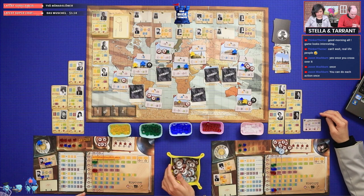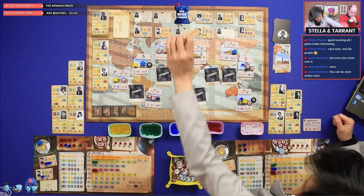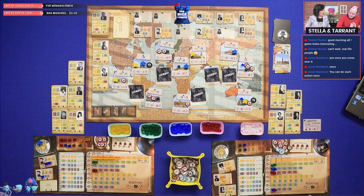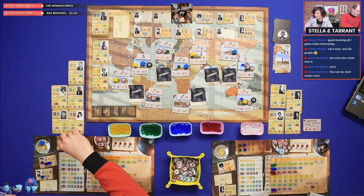Stella desperately needs a handler, so she takes one costing one influence. She checks: with two blue and some more, she can start converting. Taran's on-turn: he starts by cashing in four purple intel to complete his second purple dossier, worth seven influence, bringing him to twelve — enough to pay wages.